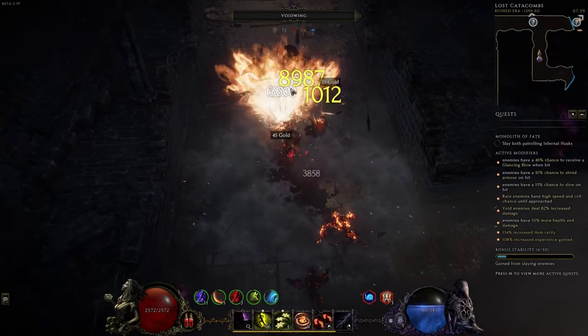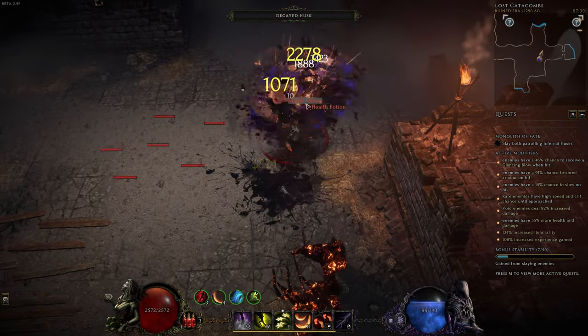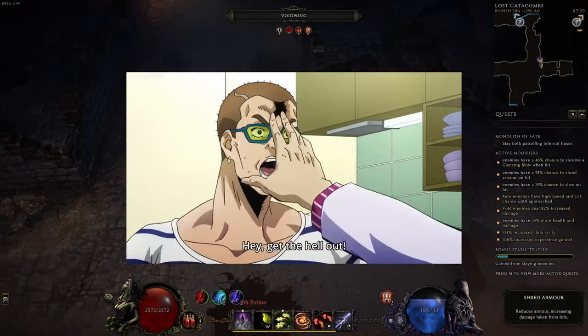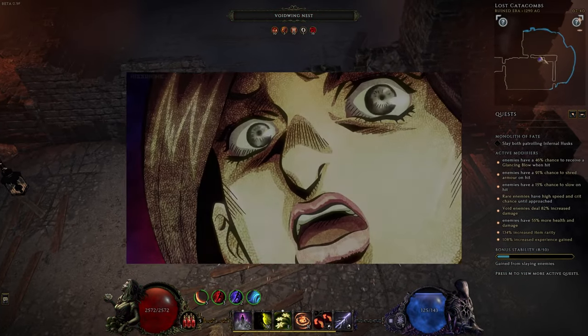We will utilize Cinder Strike to build up flow, oil coating and fire shred stacks which greatly boost our damage output. Grinding packs of enemies consists of pressing Cinder Strike three times and finishing up with Detonating Arrow. Touching enemies rips them apart, which warrants getting up close and personal to deliver the maximum amount of pain.